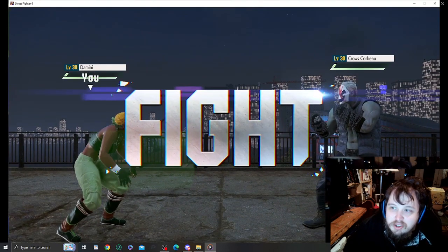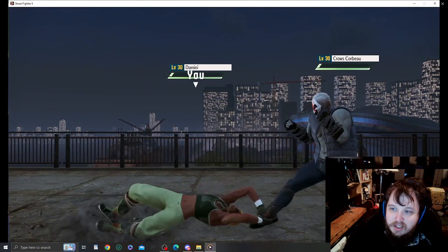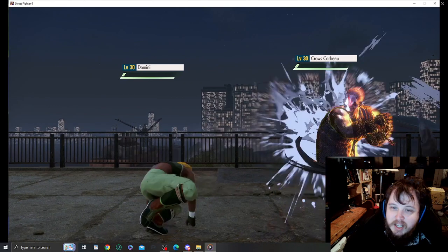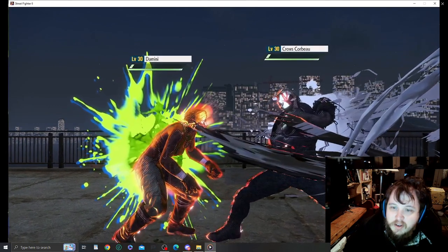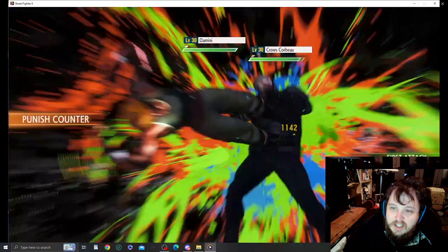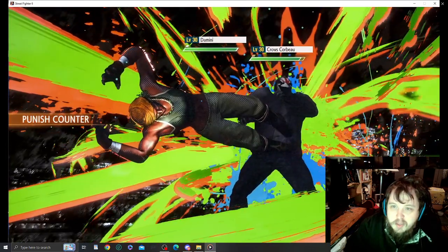Domini versus Crow's Corbu. AI versus AI. Both are level 30. Come on, Corbu — oh hell yeah! Drive Impact counter! Let's go! Good Drive Impact, Domini. Give him the guts — get him in the guts!